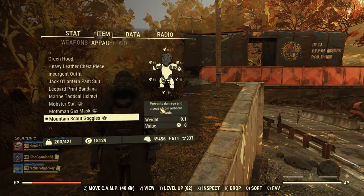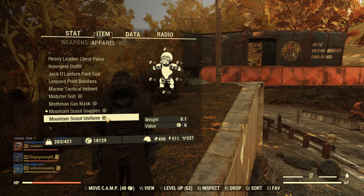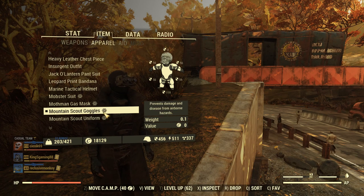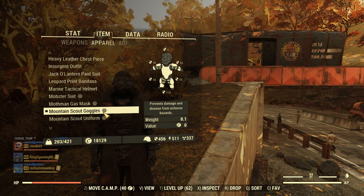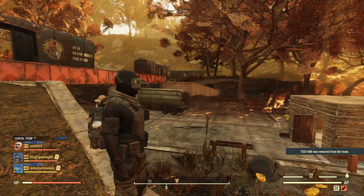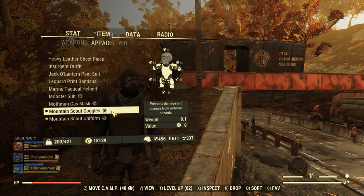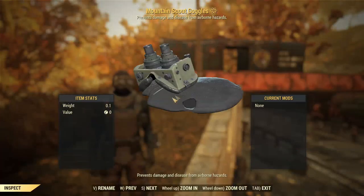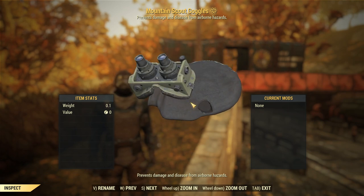This is the mountain scout goggles, which is part of the mountain scout uniform set. This is not exclusive to Fallout First members — it's actually exclusive to those who played the game before the Wastelanders update came out, so basically Fallout 76 veterans as I like to call them. If I fit on the full uniform, this is the full set you can get your hands on right after the last update.